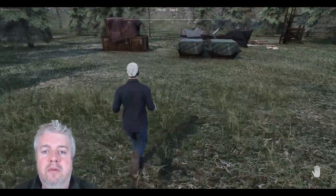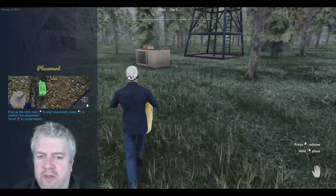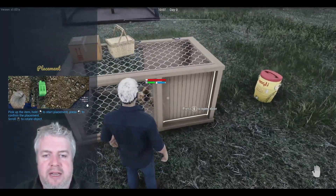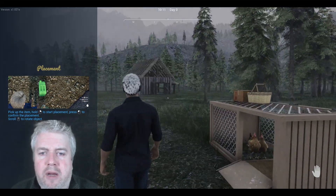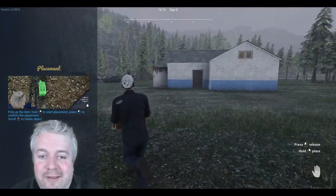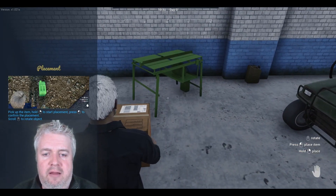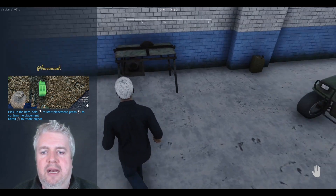I'll look around some more because the chicken coop is supposed to be here — ah, got it. What I'm holding is a kind of water butt. We can place that down next to the chicken coop. We've got some chickens here — we can open the door and let them out. We've got some weather coming in, getting a little blowy. In here the chickens will lay eggs which we can sell. We also have a saw in here.